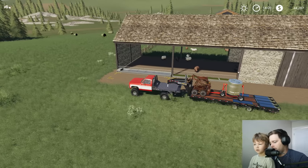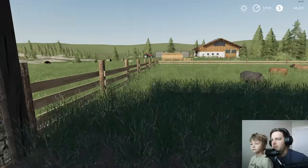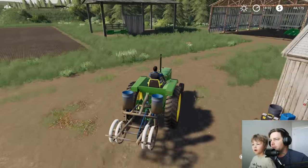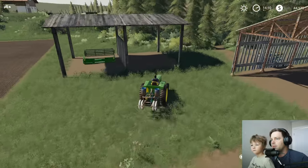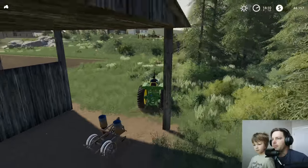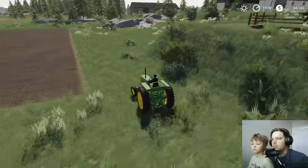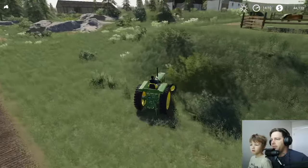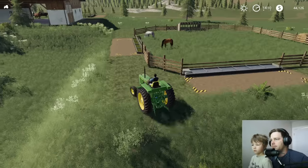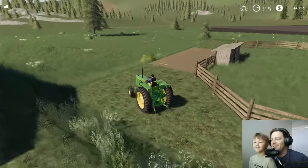All right, we'll park this here for now and take care of all that stuff in a little bit. Let's drop off the planter and use this tractor to drive around and see if we can find our horse. Where do you think we should look? Around the trees somewhere. It's a pretty steep hill - I never realized how steep this was. I made it! Oh, I thought that was Tornado - no, Tornado's not there.